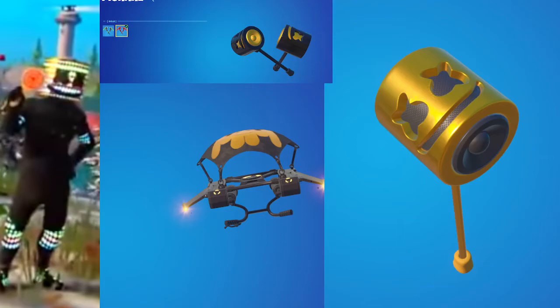Everything got a black and gold style, even the Marshmallow skin — I think the helmet is gold. But in here it just showed it with multiple colors since it's doing an emote. So this is everything that's going to happen with the item shop skin.